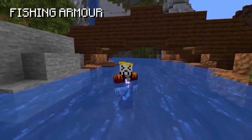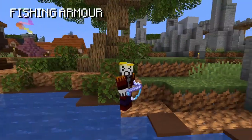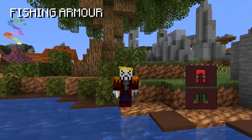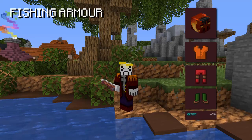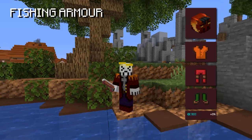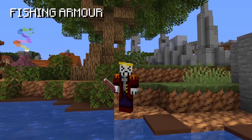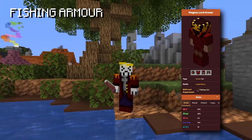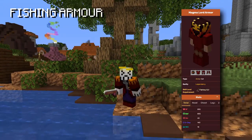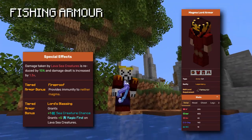There are also a few armor sets new to the crimson isle that are not exclusive to lava fishing. These are the slug boots, mugma leggings, flaming chestplate, and taurus helmet — all giving 3% sea creature chance each, which is 0.5% higher than shark skill armor. Requirements range from fishing 25 to 33 depending on the piece. The final and best armor is magma lord armor, unlocked at fishing 45, giving 4.5% sea creature chance per piece plus a tiered bonus of 1 sea creature chance and 5 lava creature magic find.